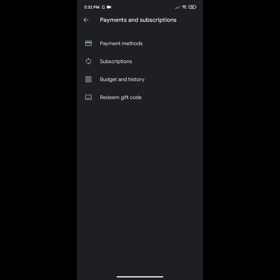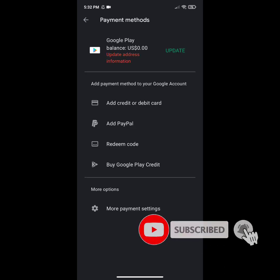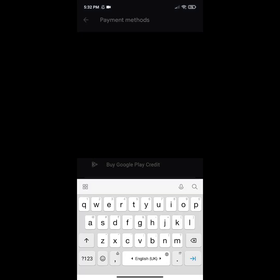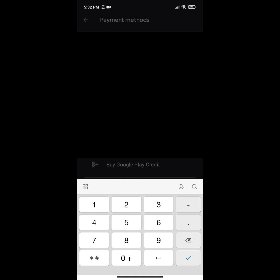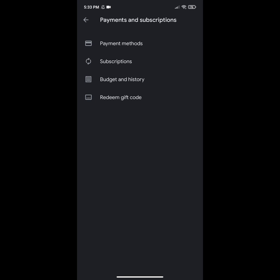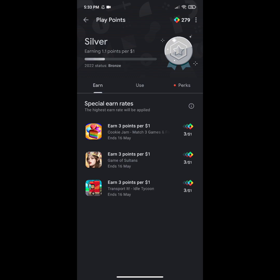Go to Payments and Subscriptions in the Play Store, then go to Payments Method. The problem is that you have not updated your address information in Google Play Store. Click on the update address information option. Since this is a United States account, when you tap on it, enter zip code 10001 in the zip code option, then click OK. Your address information will be updated successfully, and now you can go back to your Google Play Points option and try to redeem your points again.